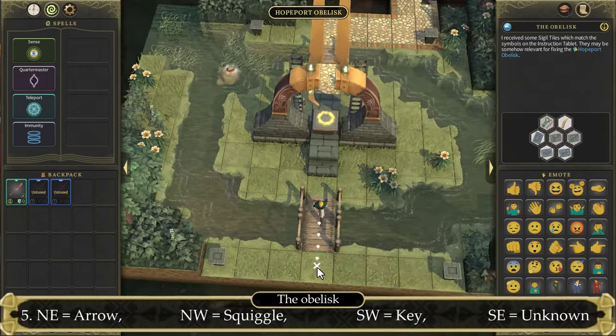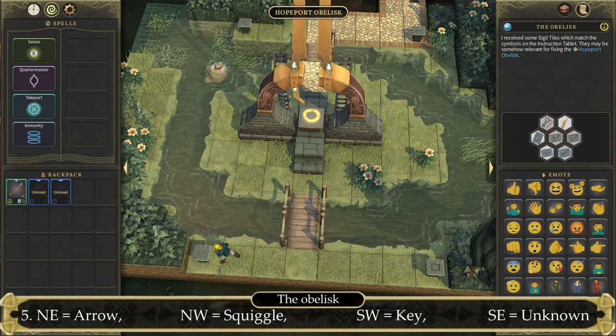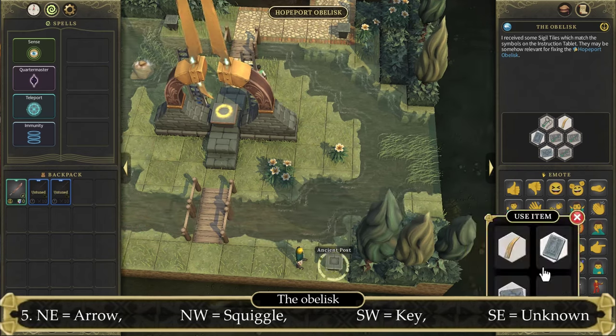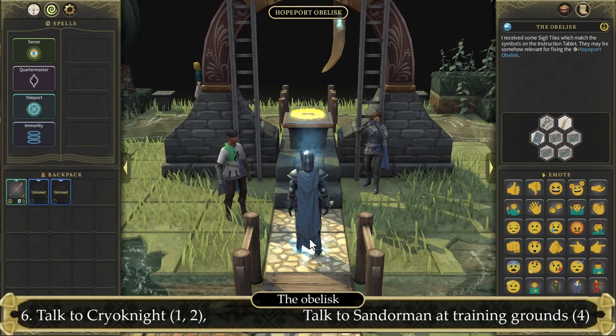Next go south. On the south-western post, use item and select the key icon. And then finally the south-eastern one: use the unknown Pokemon icon. This will trigger another cutscene spawning a Kreonite.